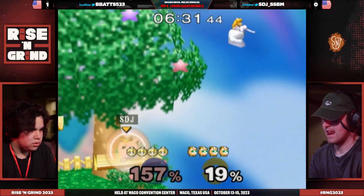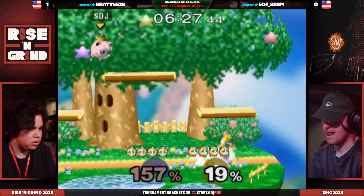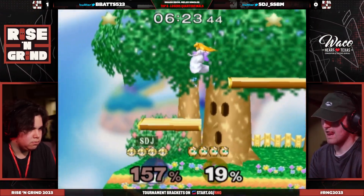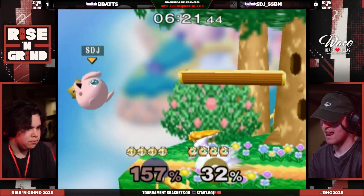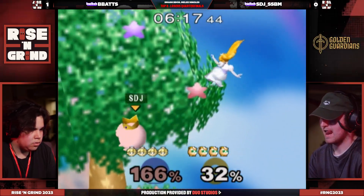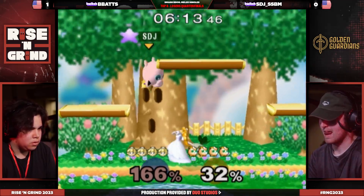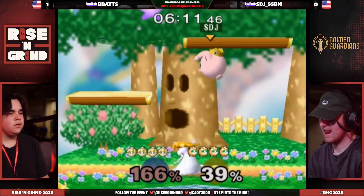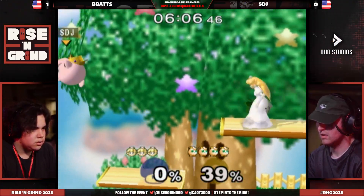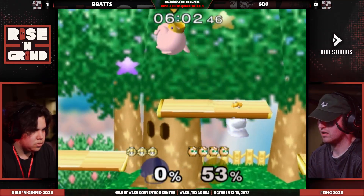What can Peach do in this situation? It's high percent, everything's going to push him off. What makes Melee so beautiful is that we watched a very different game one than what we're seeing right now. STJ was like, I've got to switch a couple things up — I'm done interacting, that's bad, I don't want to do that anymore. Kind of cringe.